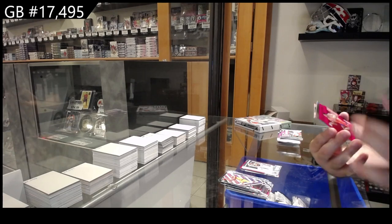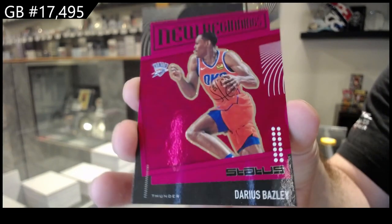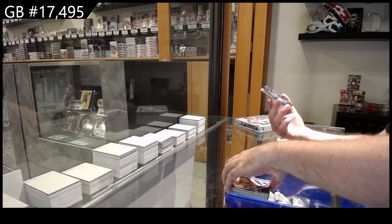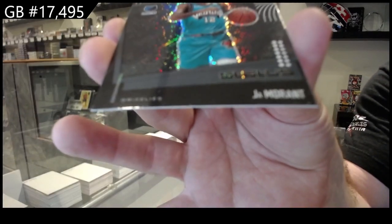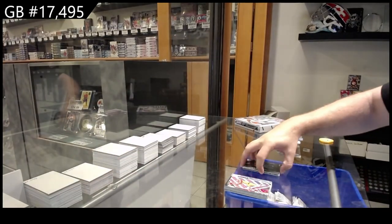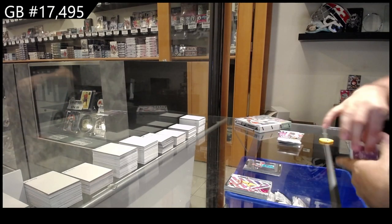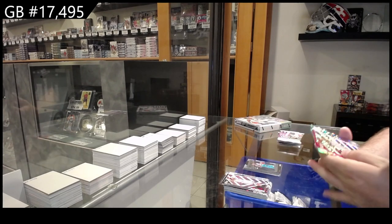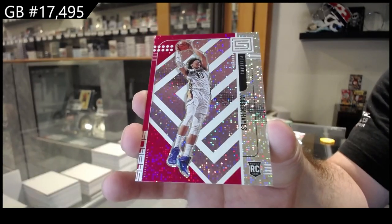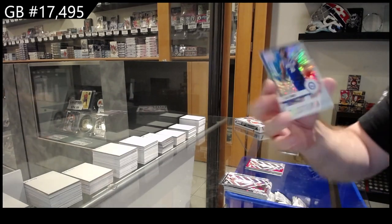We've got a New Beginnings of Baisley for the Thunder, and a New Beginnings of Ja Morant for the Grizzlies. Did I tell you why I couldn't build it? We've got a Red Rookie of Hayes-Jackson Hayes for the Pelicans, and a Symbols of Embiid for Philadelphia.